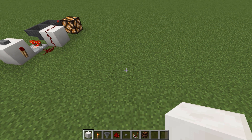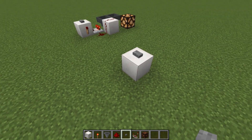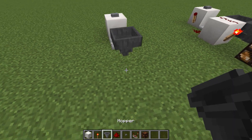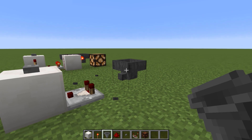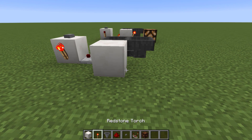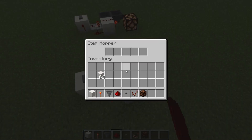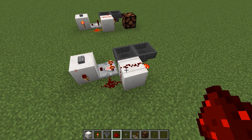Here's how to build it. Start with your input block — I'm putting a button on top, but you might be sending a signal in with a repeater or something. Place a comparator facing into that block, place a hopper down temporarily, feed a hopper into that, break this one and feed this hopper into that hopper. Then place a torch on the side of that block, a block right there, a torch right there, and dust there and there — and you're done. Just put however many items you want in there and you're finished.